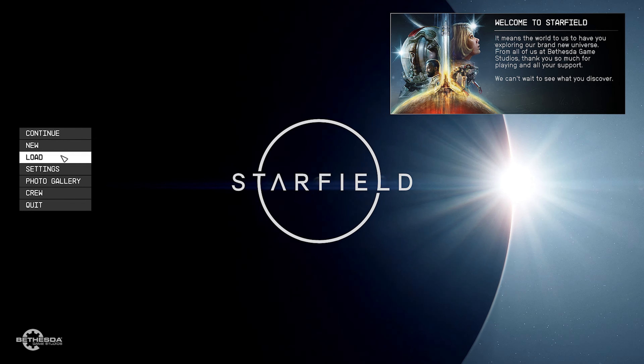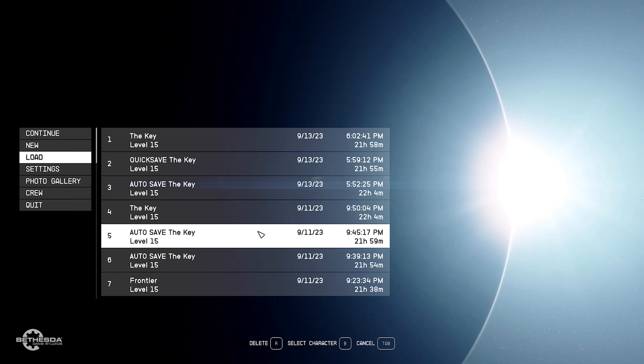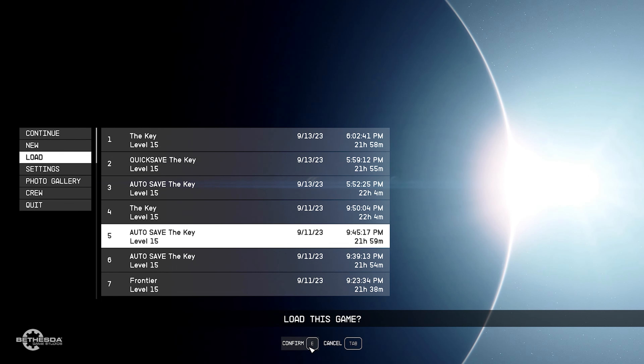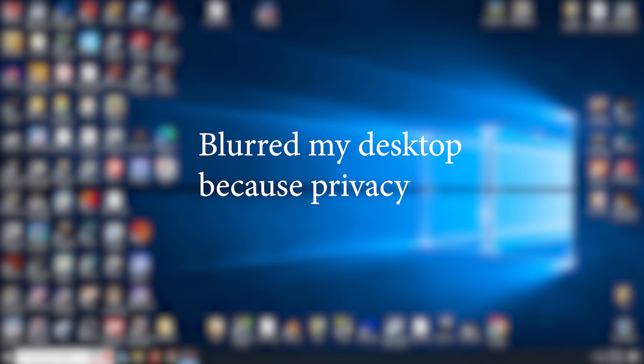If you ever run across this bug in Starfield — you go to load a game, and you go to load the game, it starts loading, and before you know it, the bottom right corner there, we have that loading indicator, it freezes up, and then it crashes. It will not load — it's going to exit the game. It just quit to desktop, and you're not able to continue your game. It's very frustrating.